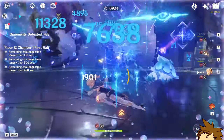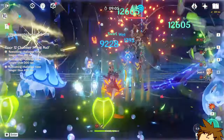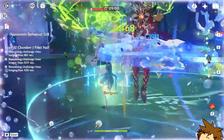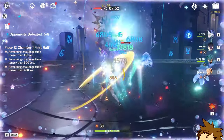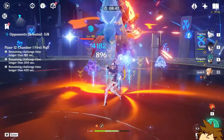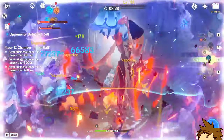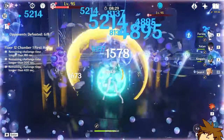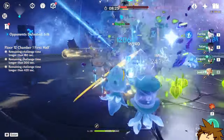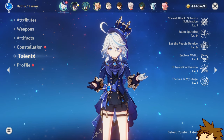That was a good rotation — I'm pretty sure that was almost perfect. The damage is pretty okay, average. Not the greatest team or artifacts, but it's still working out pretty well and we're in line with time. Going back to Jean to get the proc. I think that was okay. We definitely need a little bit more talent levels on her as well as on Yelan.